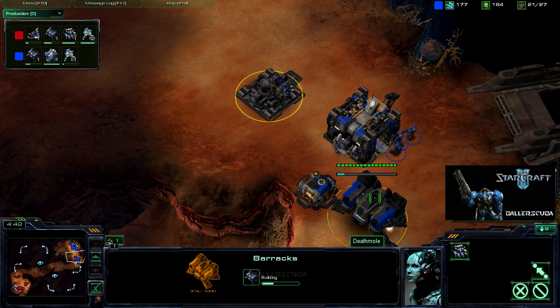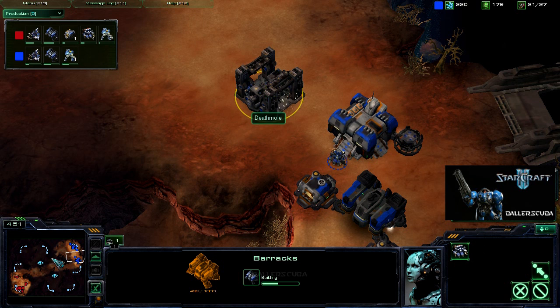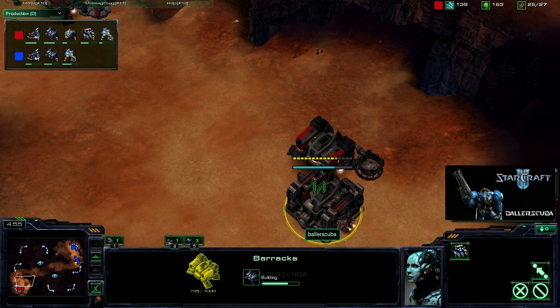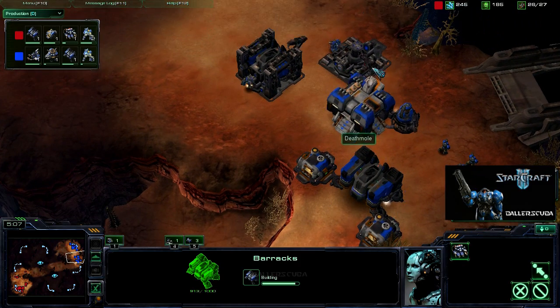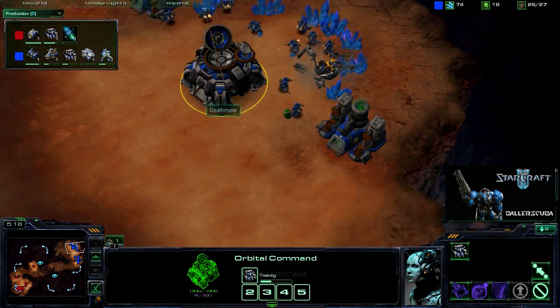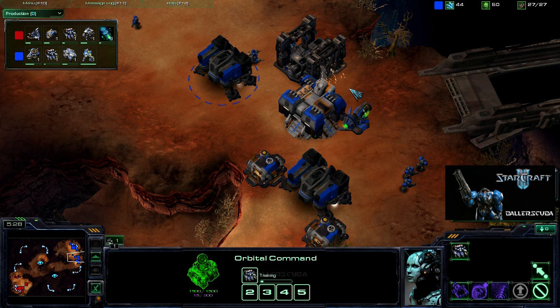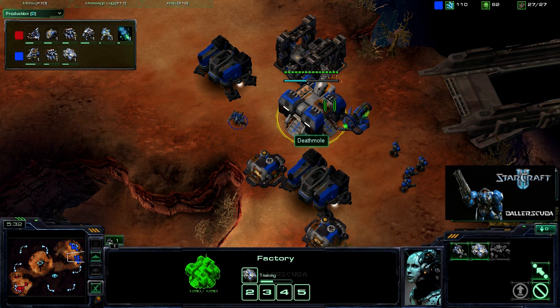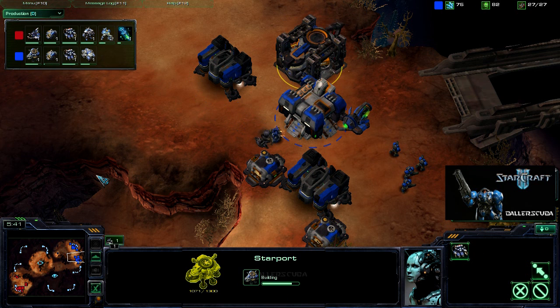He is going for a second barracks now. This is not a build that I have seen before — barracks into a factory into another barracks. I'm still going for the three racks here. Based on what I see he is doing, I should go for an early timing attack, maybe after the Stimpak is done or after the first level weapons upgrade. If I let this go on, he will be able to out-tech me because that starport is almost done now.